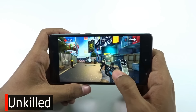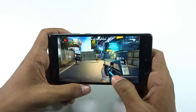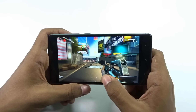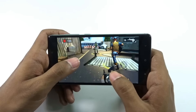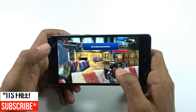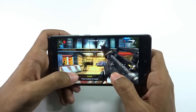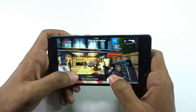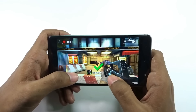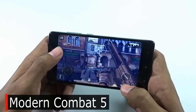Coming to Unkilled — previously Dead Trigger 2 was in a night environment. You can see how detailed the graphics are and how well they've been rendered by the Adreno GPU — I believe it's the Adreno 506. Do check our benchmarking video where I've clearly mentioned which GPU is there. Touch is very fluid and responsive, even after a scratch test, not a single scratch. The 1080p display at 441 PPI is crisp and clear. Pretty happy with the Unkilled performance as well.